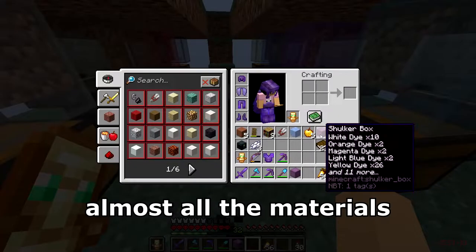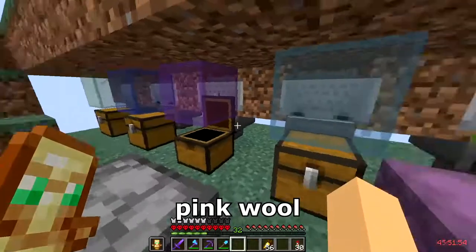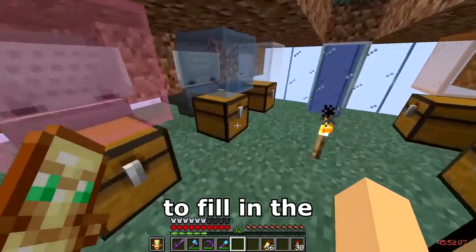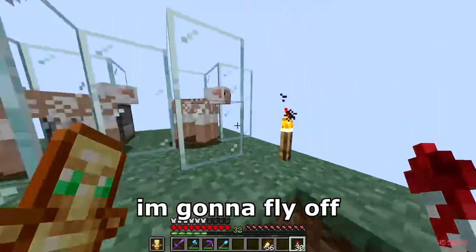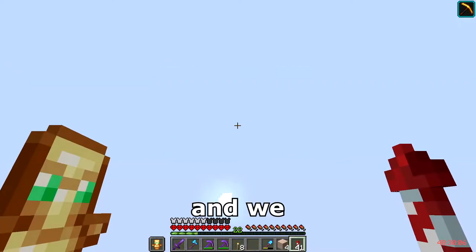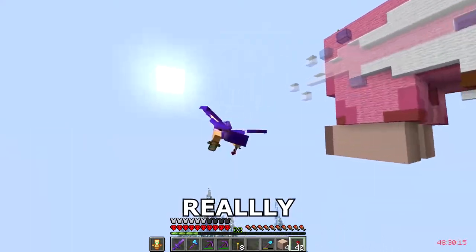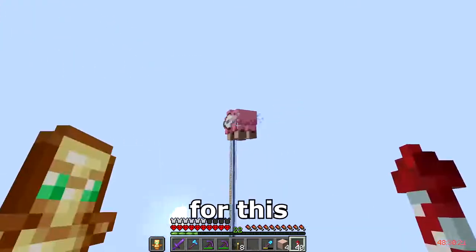Now I have almost all the materials in the shulker box — it's quite a lot of stuff, but I need more pink wool still. I'm going to start building this and hopefully by the time I'm done with it, it will be enough to fill in the rest of the gaps with pink wool. So I'm going to fly off, and when I fly back it will be done. Off we go. That took a really long time — comically long. I think it's been like four and a half hours for this sheep.